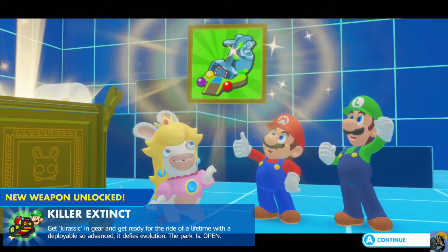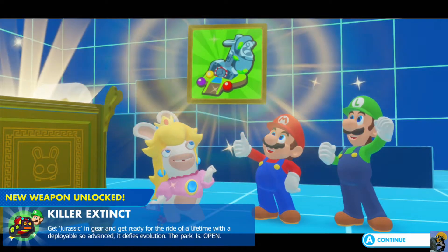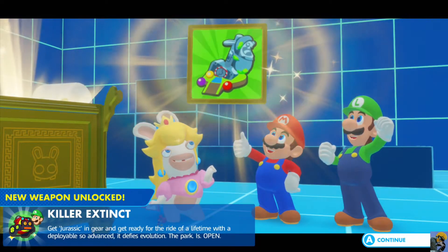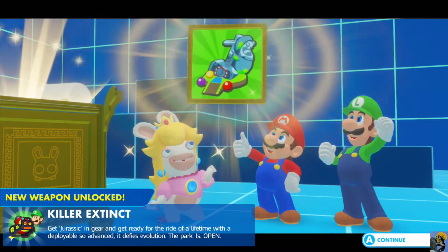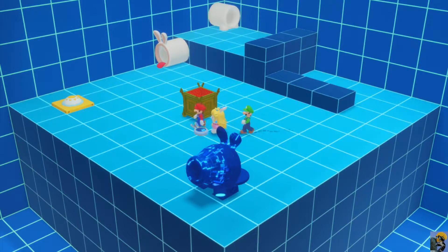The park is open. This vehicle, by the way, is hilarious. It's just from Jurassic Park, which is funny. But I like how they're saying get Jurassic in gear, kind of playing on that. And it also looks like the Jeep from Jurassic Park, so it's just a huge win.